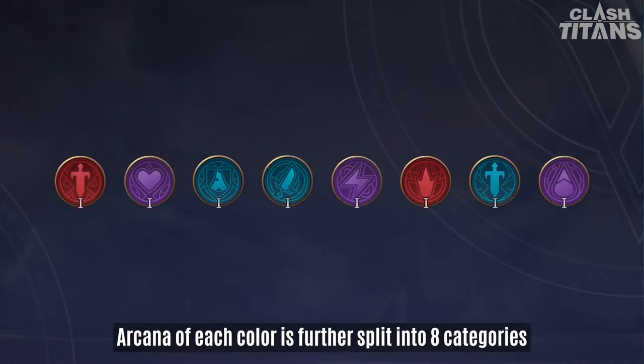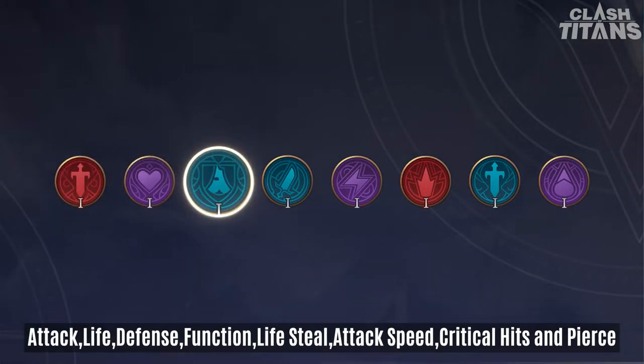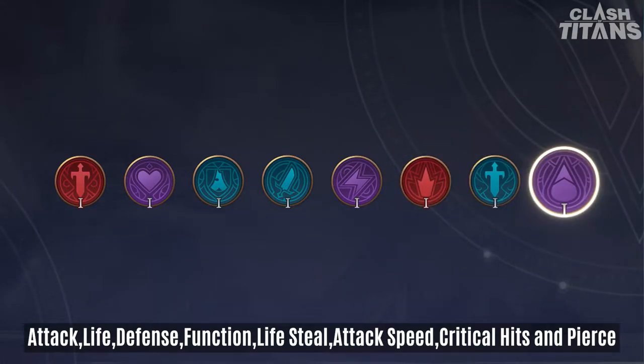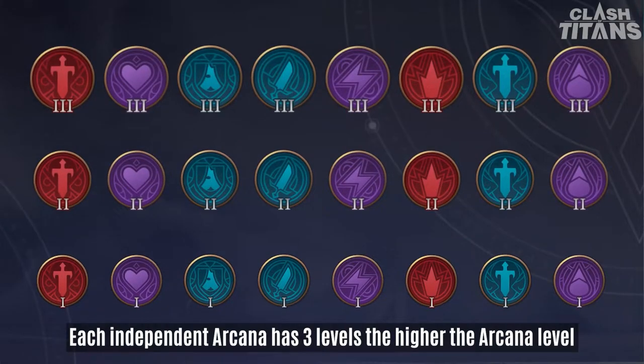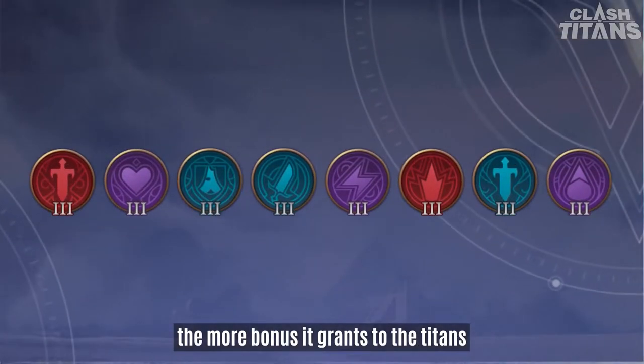Arcana of each color is further split into eight categories based on their bonuses: Attack, Life, Defense, Function, Life Steal, Attack Speed, Critical Hit, and Pierce. Each individual Arcana has three levels — the higher the Arcana level, the more bonus it grants the Titans.